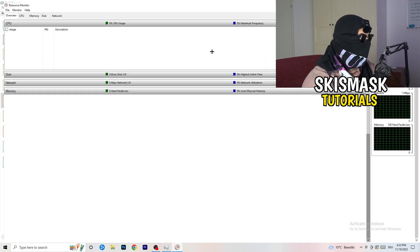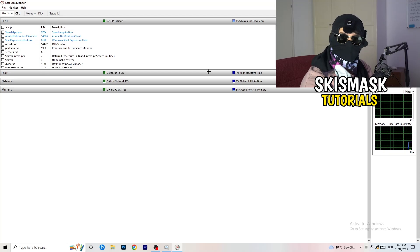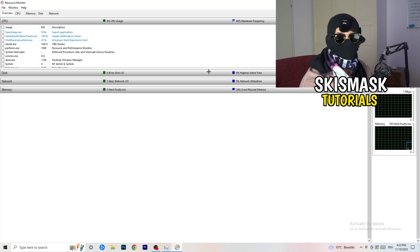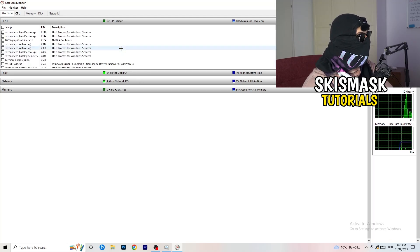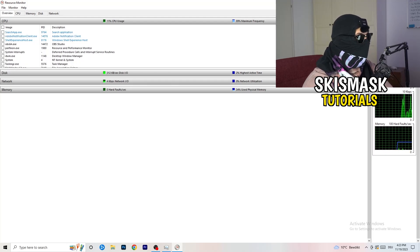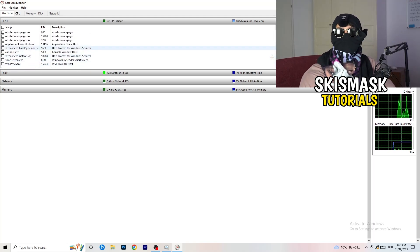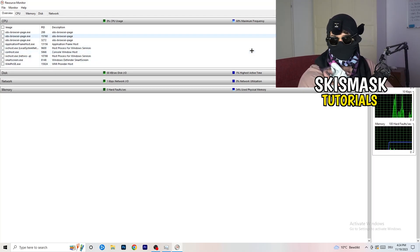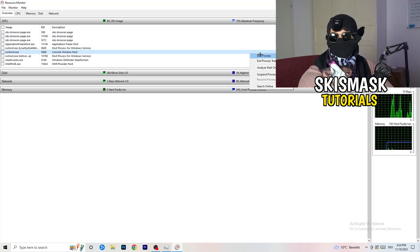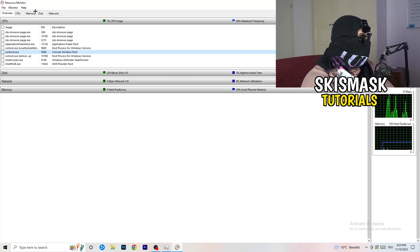Once Resource Monitor is open, wait about 10 to 30 seconds and it will load every single application and background process currently using your network. You'll see programs that are running and suspended. Go through and end every single task that is using your Wi-Fi or ethernet too much, or anything not related to Windows or your game. Right-click and click 'End Process' for each one.